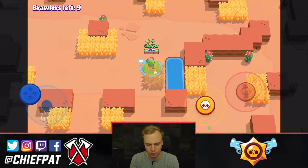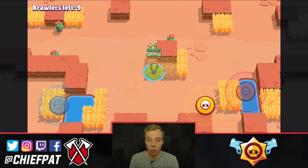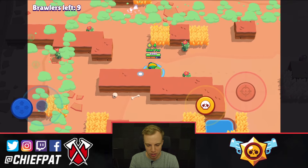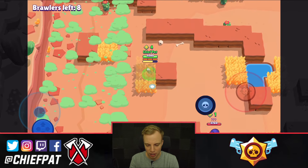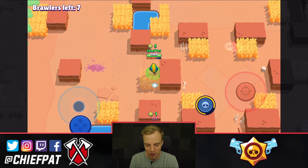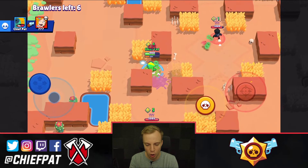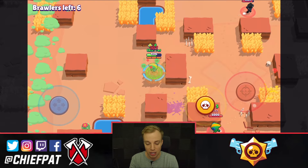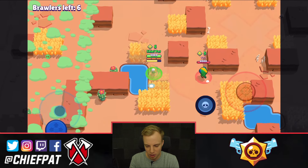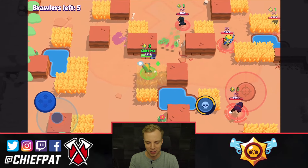I'm just gonna continue wiggling my way forward. I don't really want to make too many enemies — we have nine brawlers left. Going in through the very top — that one actually worked pretty well. We were able to blow that Rico up with ease. Now we've got a Piper who doesn't have her super, and a fellow Leon who is being traitorous to his kind. We're gonna go ahead and explode that Piper for some easy damage. I don't want this Leon to stick around — Leon on Leon is one of the worst matchups to have at the very end. Boom! That's gonna be a dead Leon. The invisibility actually feels a little bit OP right now. This feels much stronger than normal.